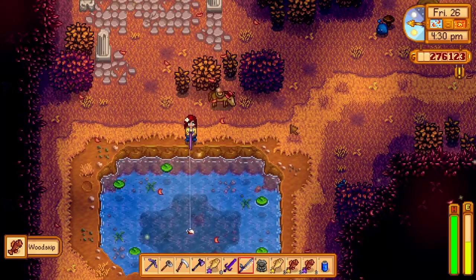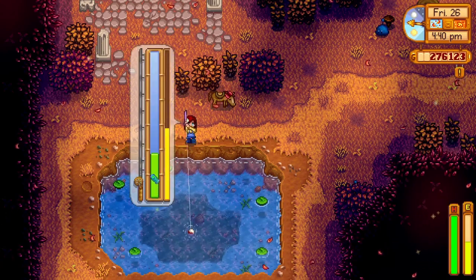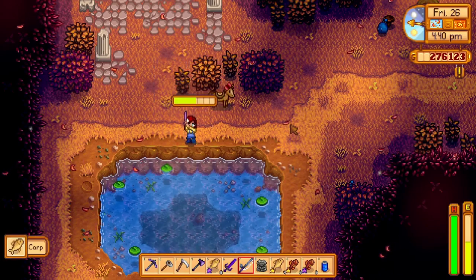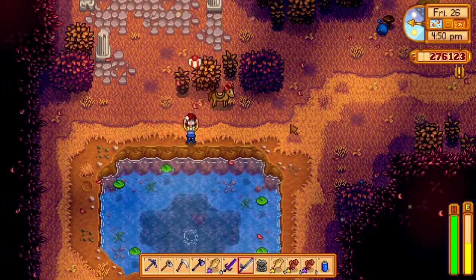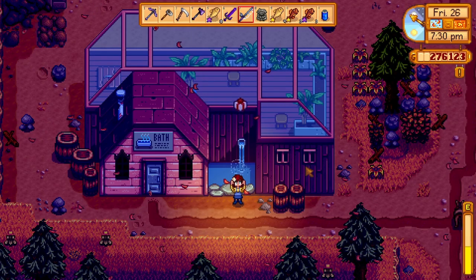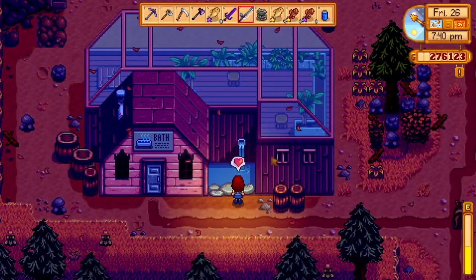Now onto a much easier to get secret present. Chances are you have probably found this one in a normal casual playthrough already — the secret present in the secret woods. You can only access the secret woods after you have upgraded your axe three times, then you can clear the tree stump blocking the entrance. The secret present at this spot is a really cool looking hanging wall plant. The next secret fishing spot is this little pool of water nearby — you cannot get this present during winter because the water will be frozen solid, so come during any other season and collect your really cool vista painting.